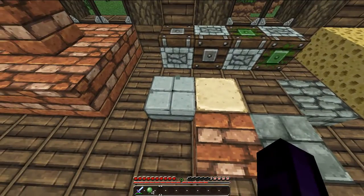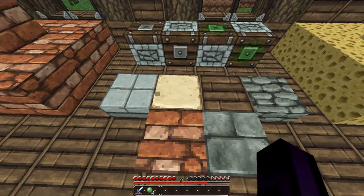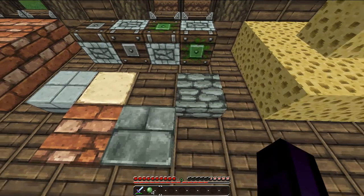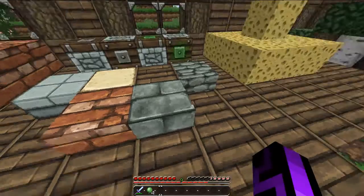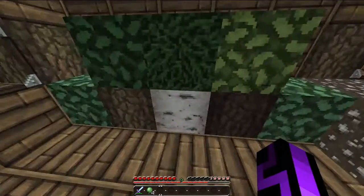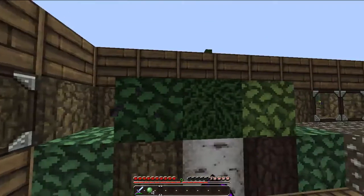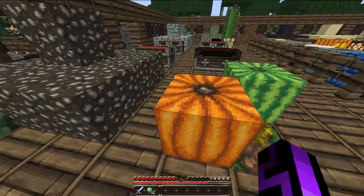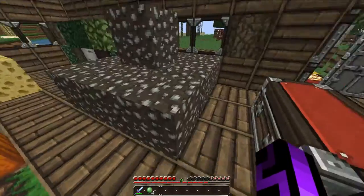The normal stone brick slab. The sandstone slab. The wooden slab. The cobble slab. The brick slab. And the stone brick slab. The sponge. And obviously the different types of leaves. And back to the wood bits again. The gravel, which does have a nice texture.